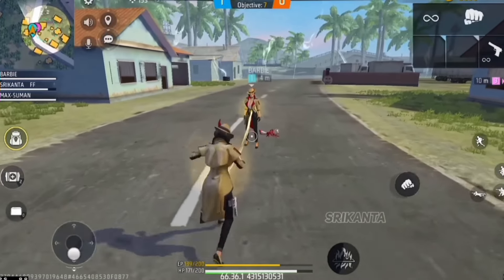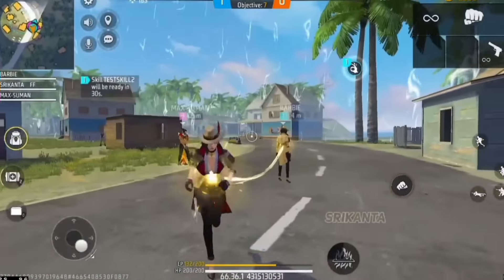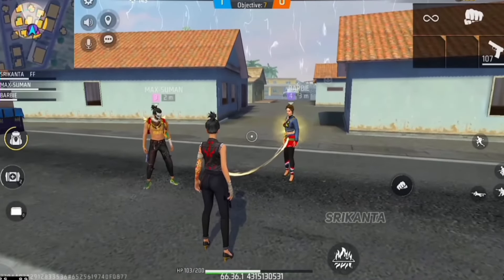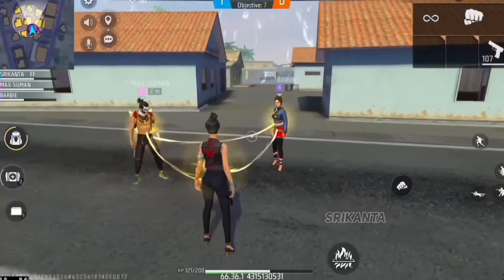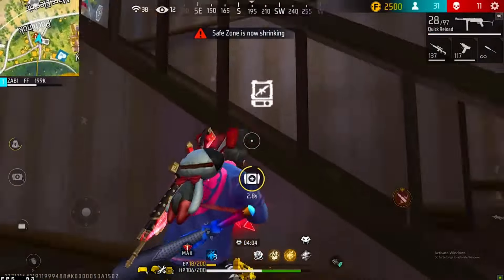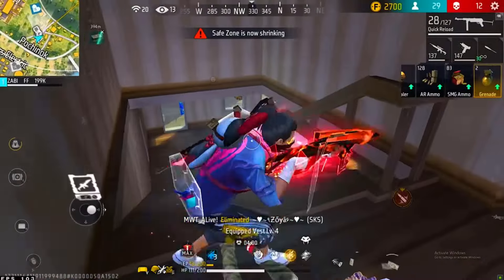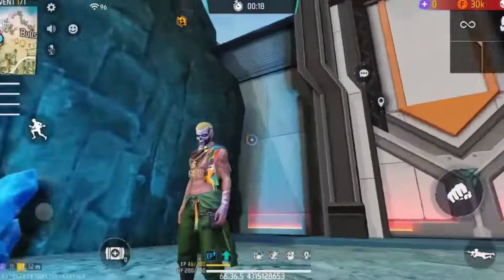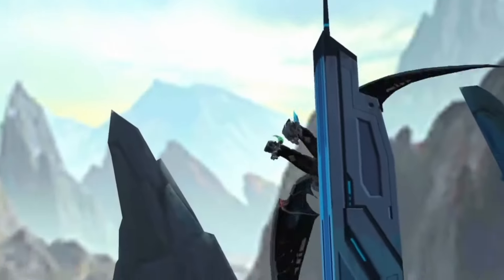This is an EVO bundle, and you will have an EVO bundle role in the game. If you show the character, you will be an active character. When we hit our teammates, we will be able to connect with our enemies. In that case, if you have another character, we will be able to share our teammates with the same character.